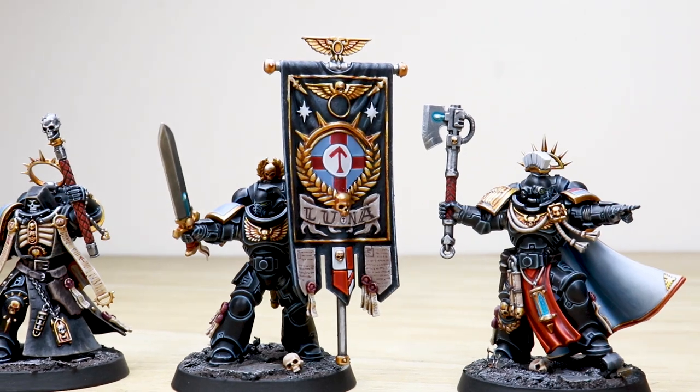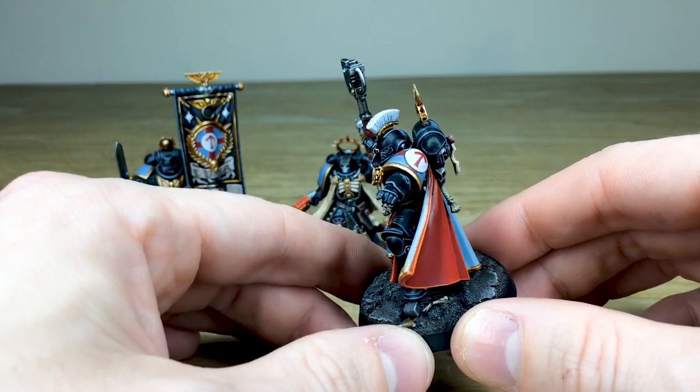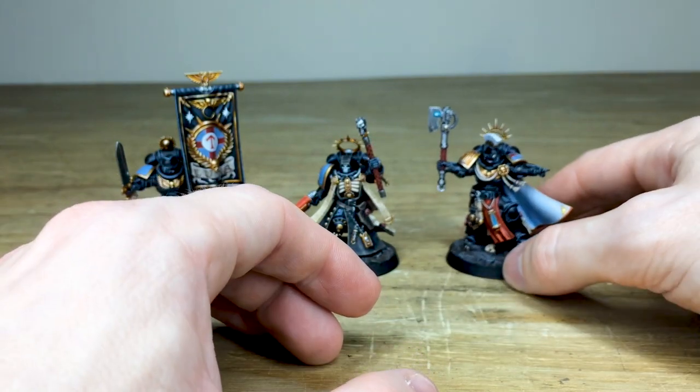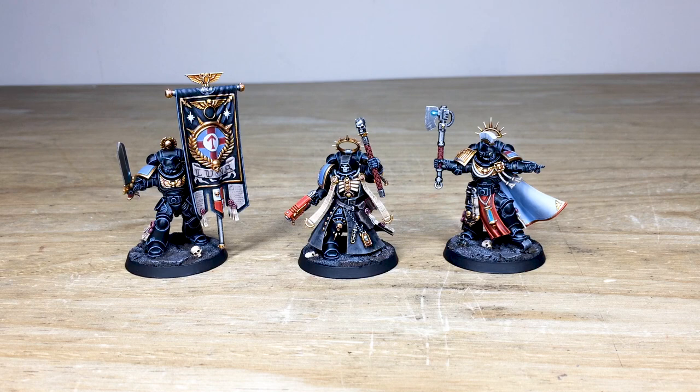The green lenses work extremely well complementing the red color on the miniatures. And just to show all the free-handed chapter pads as well — with that arrow in a white circle and red cross on there — which is really nice. So that's this awesome set of three Primaris custom chapter characters that are now off to fight for their chapter. I do hope you like them.